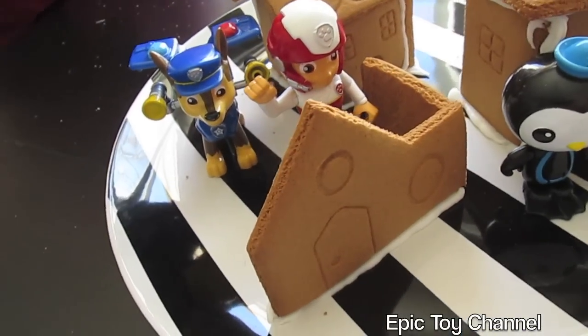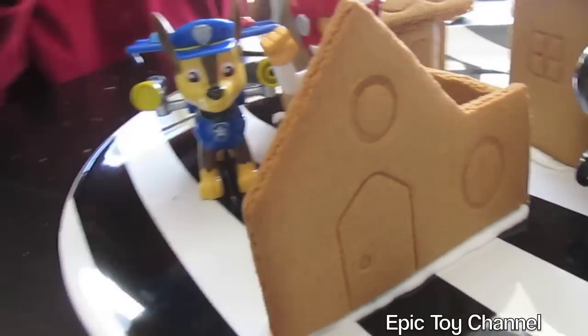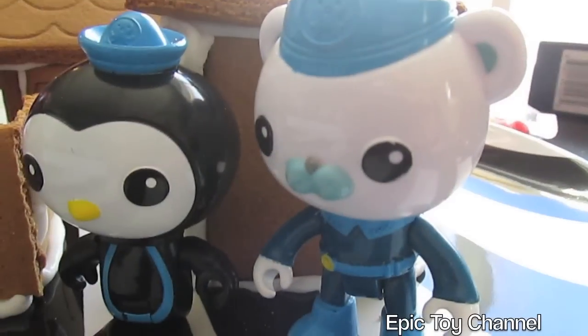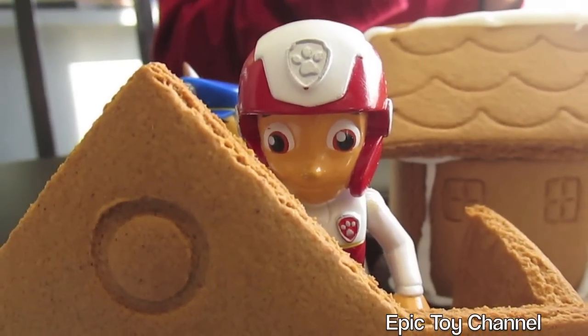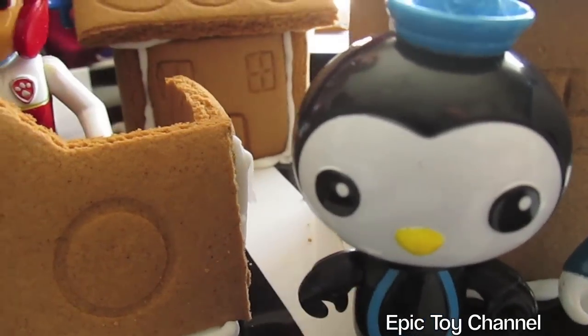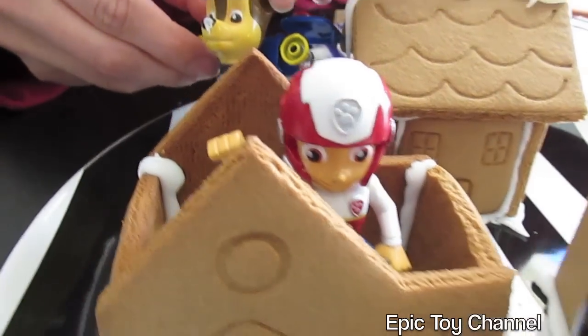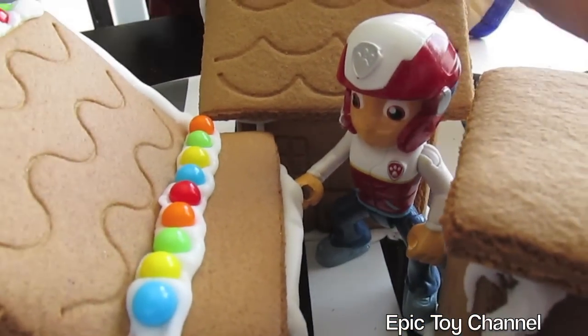Uh oh, Ryder better get out of there. We're going to build the rest of the walls and he might get trapped — that would be terrible. Uh oh, the walls are going up. The Octonauts want Ryder to move before all of the walls go up. Because how will he get out? Uh oh, I think Ryder's stuck now. Wait a second — Chase has frosting all over his nose. How did that happen? The Octonauts are laughing.